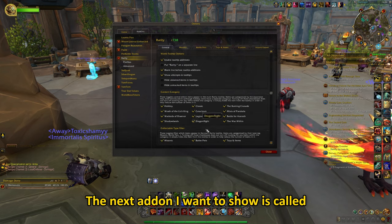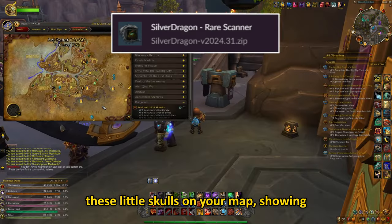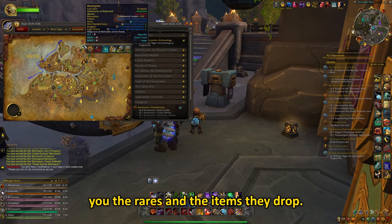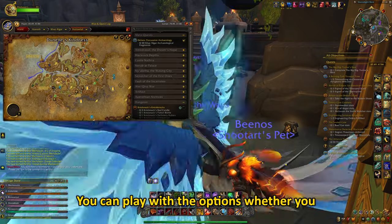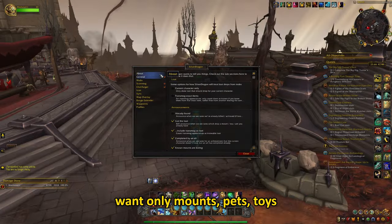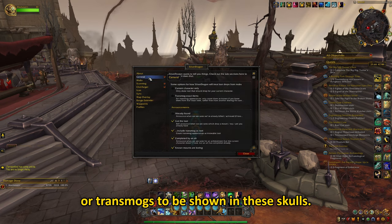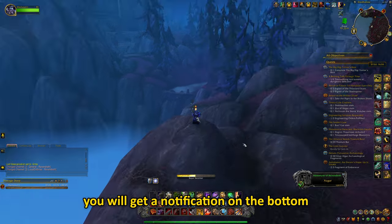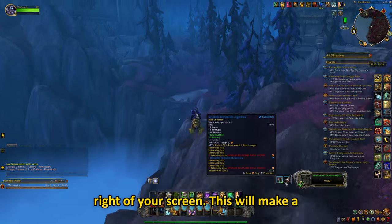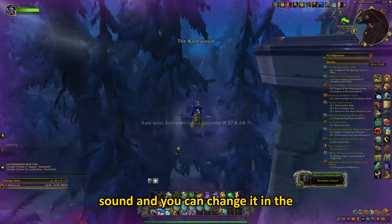The next add-on I want to show is called Silver Dragon. This add-on will add these little skulls on your map, showing you the rares and the items they drop. You can play with the options whether you want only mounts, pets, toys or transmogs to be shown in these skulls. Whenever the rare will be close to you, you will get a notification on the bottom right of your screen.